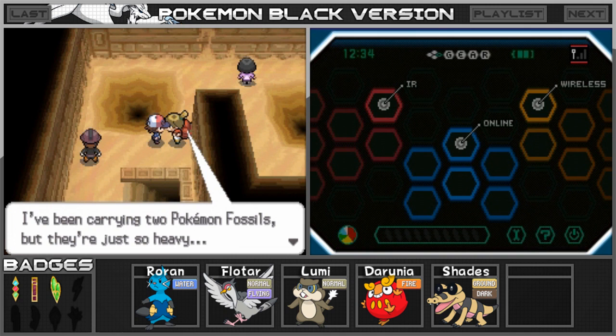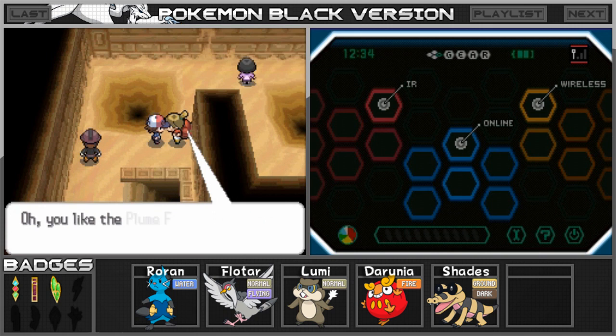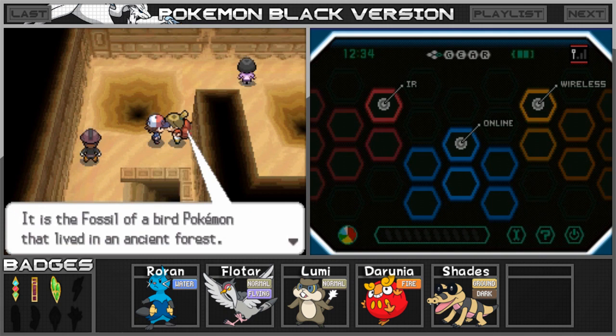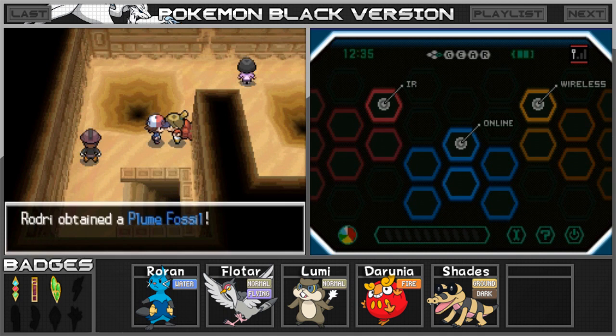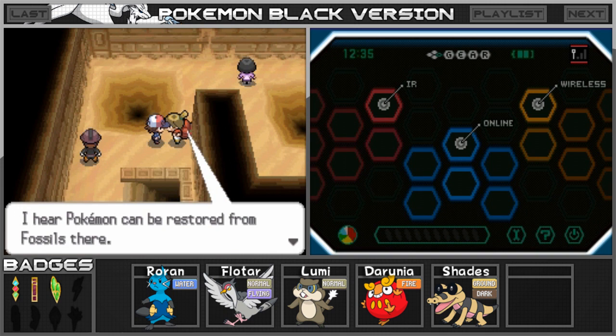An NPC says: 'I've been carrying two Pokémon fossils but they're just so heavy — would you take one off my hands?' This is what we've been looking for! There's the Cover Fossil and the Plume Fossil. I won't be using the fossil on our team, so I'll go ahead and pick the Plume Fossil. 'It's the fossil of a bird Pokémon that lived in an ancient forest, but they say it couldn't fly.' We obtained the Plume Fossil and put it in the items case.